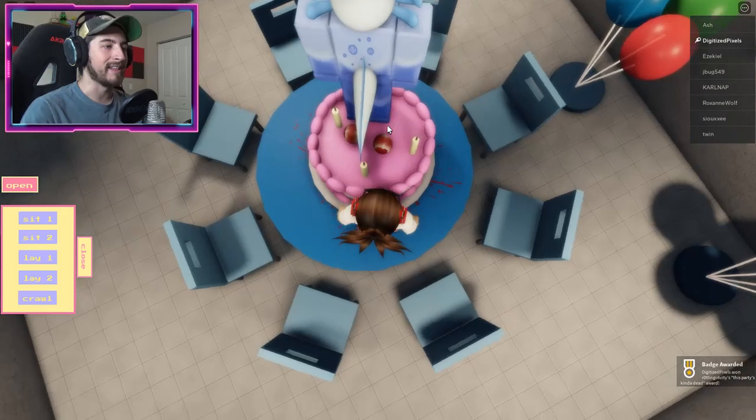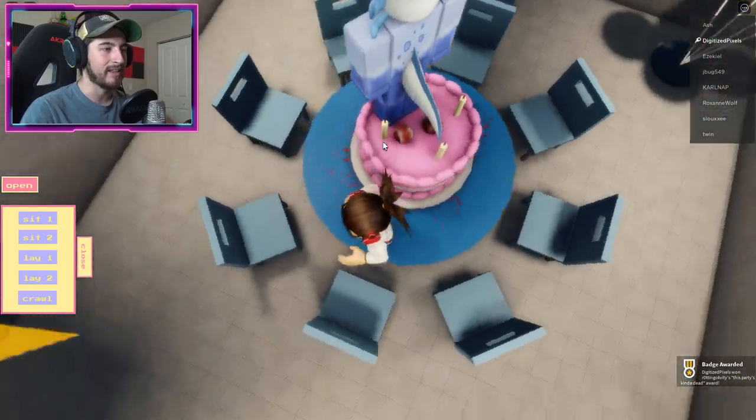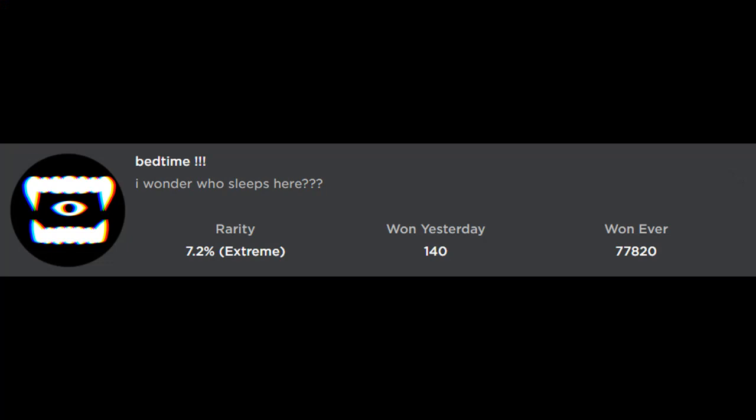Head down the hallway this way and once you enter into this room you will get the badge 'This Party's Kind of Dead.' Let's have some moldy cake — I think that's blood, not mold.